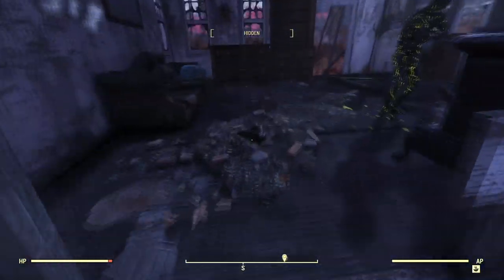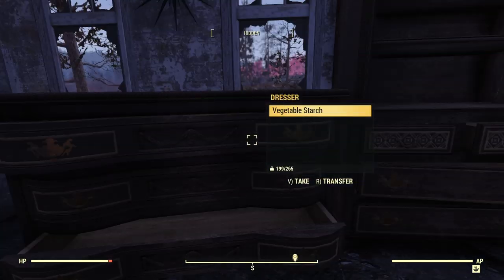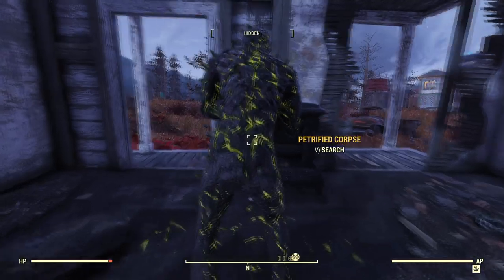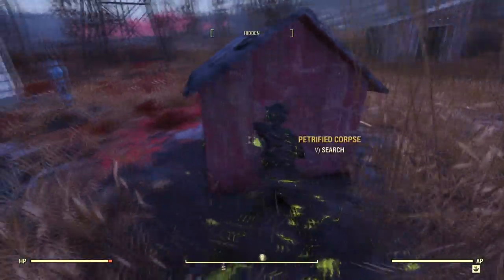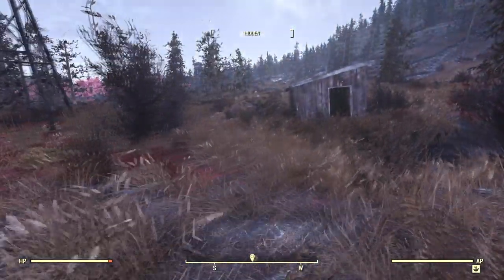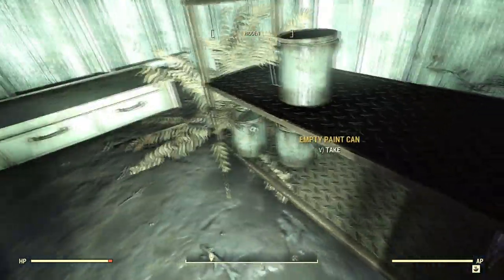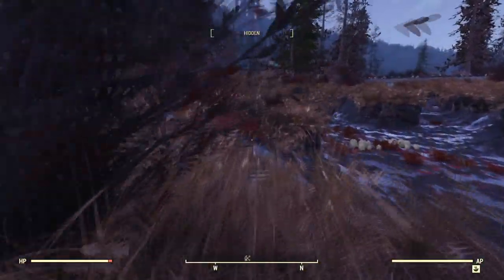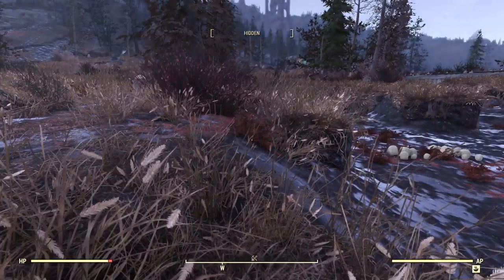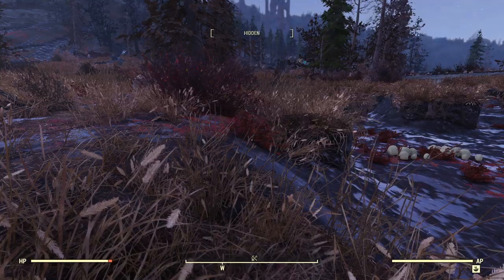We're going to walk back over here to this house and take a quick look to see if there is any aluminum — aluminum cans or whatever. Apparently aluminum is kind of hard to come by. It doesn't look like there's any in here. Doghouse here, and a little shack over here. Let me look in here real quick and see if there's anything interesting. Some paint cans — they don't have aluminum. I always pick up duct tape.